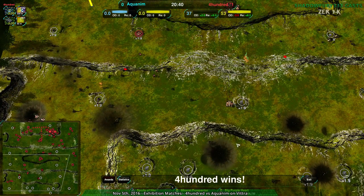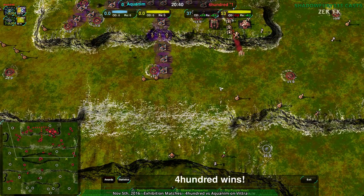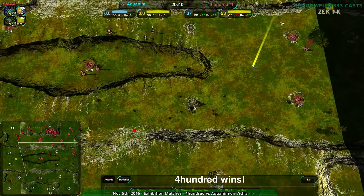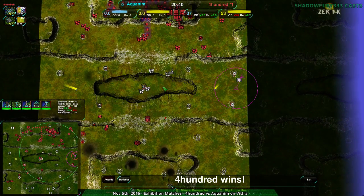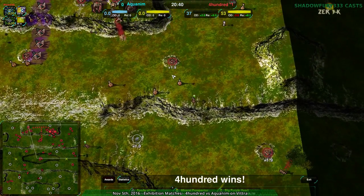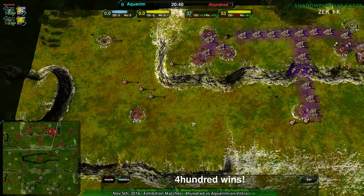400's economic advantage did pay off ultimately. Harassment, good unit composition, intelligent defenses — the problem was Aquanim didn't expand as much as they could have. 400 really took a lot of the expansion, took most of the center, and held onto it for the majority of the game.